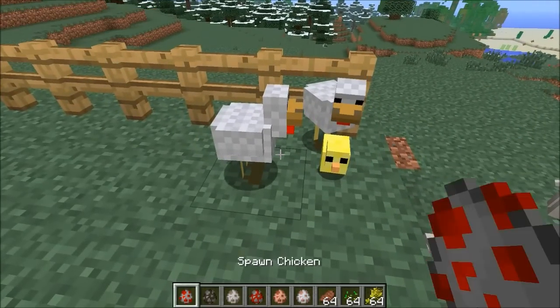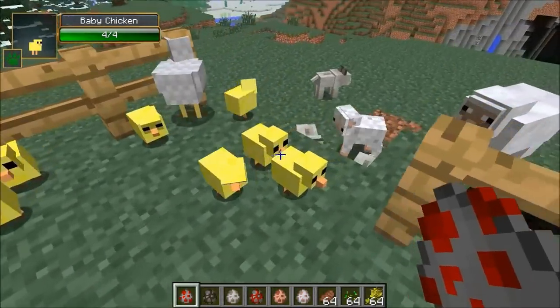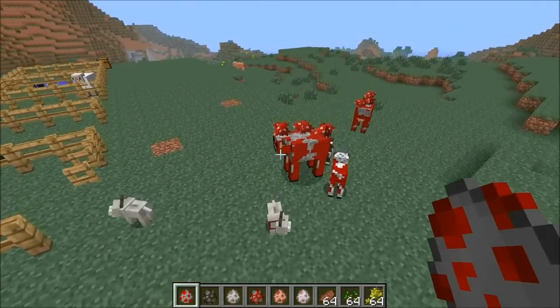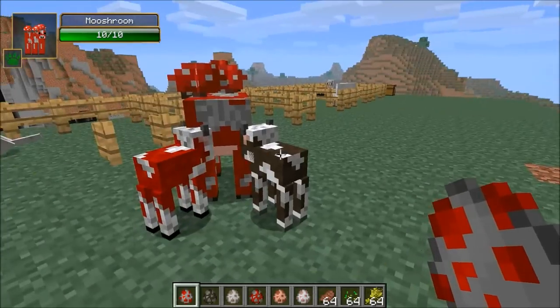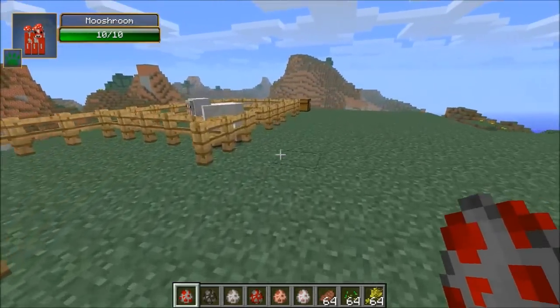I've got the chicken spawner - let's see a bunch of them. It'd be kind of cool if they came out in different colors. I really like the chickens as well - everything very cool. Small addition to Minecraft, but I feel like it adds a lot. Look, they're getting along - it's nice. They don't know that it's not its father, just following it around anyway. They can't tell the difference.